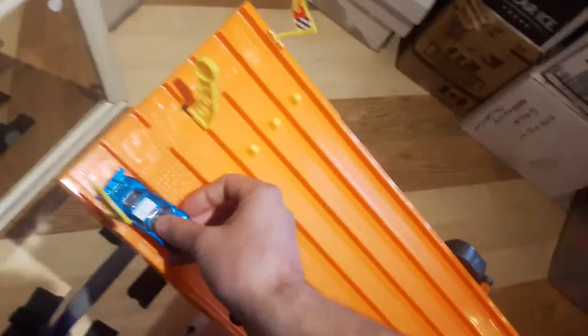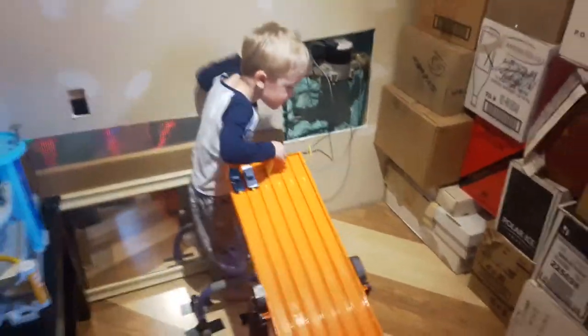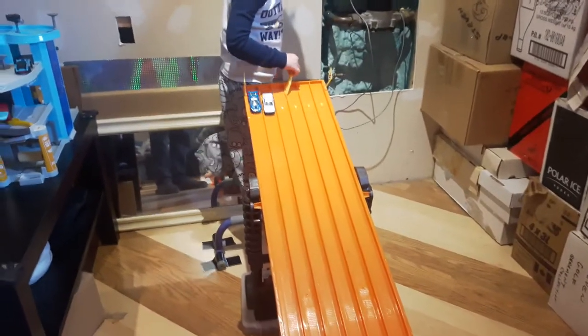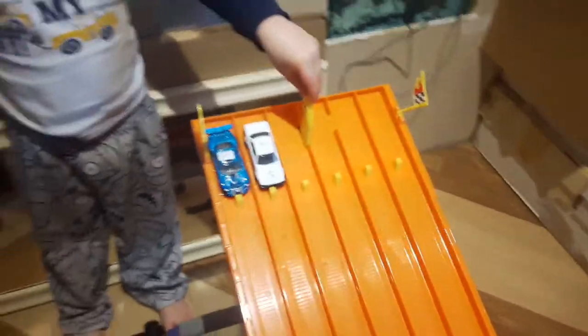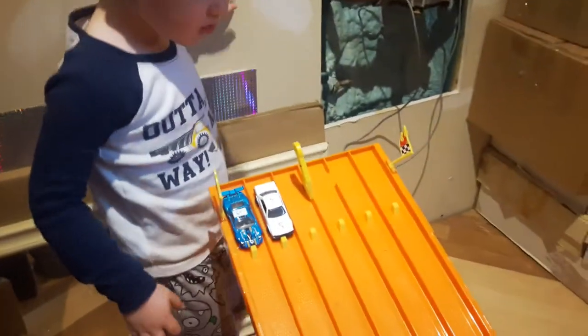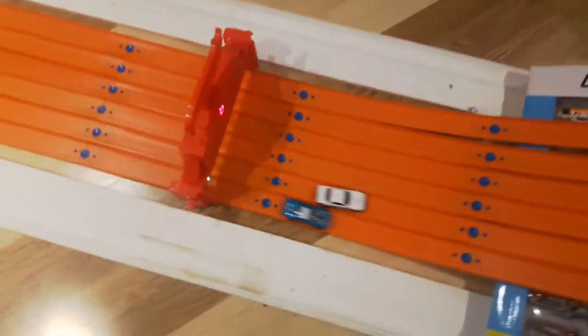We've got the Ford GT out of the brand new blind bags Series Two 2019, and we've got the Nissan Skyline — battle of the sixth place cars between blue and white. Co-host Ken's ready to go. One, two, three, go — false start! Alright, we get them back up. One, two, three, go. Nice! The Ford GT pulls out in front and takes it — white leads three to two... wait, four to two.